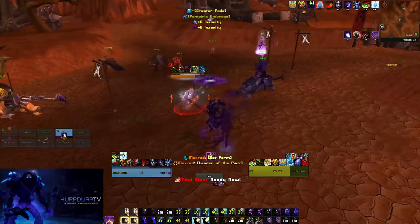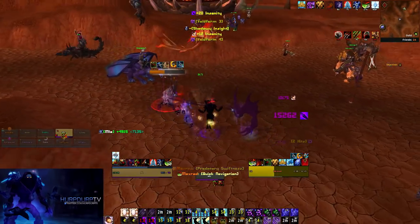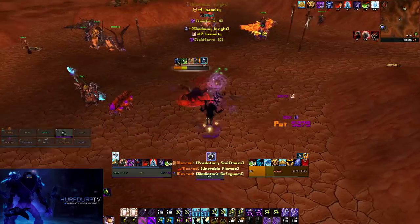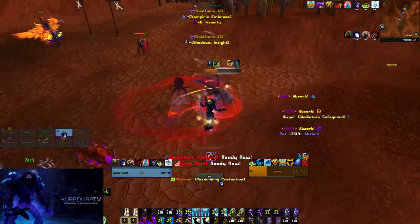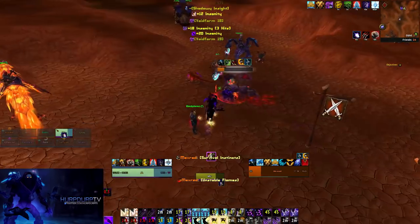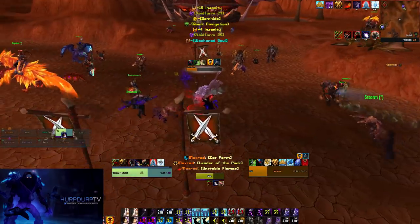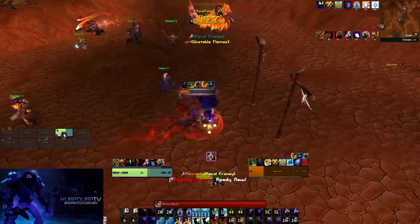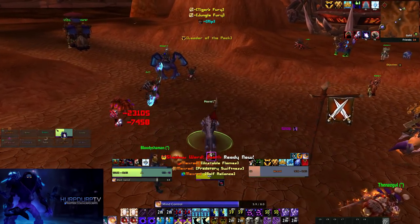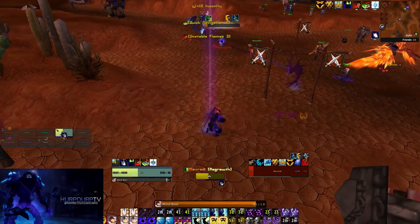The tier 45 row has Twist of Fate, Misery, and Dark Void. You'll never use Dark Void. You're choosing between Misery and Twist of Fate. Twist of Fate is cool but Misery gives you fewer globals. In an opener with Psychic Horror, without Misery you'd have to cast Vampiric Touch then Shadow Word: Pain and they'd be out of the stun. With Misery you can go Psychic Horror into Vampiric Touch into Mind Control, Shadow Mend, or Mind Blast — it just makes your life so much easier.